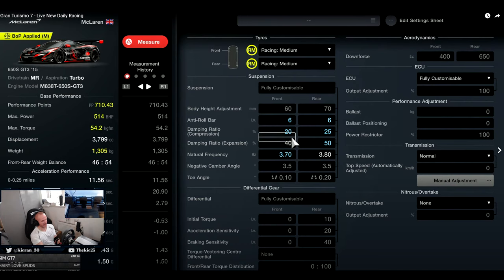We also did a setup for the McLaren live on stream. Roll bars you might want to go 6 and 7 to be a bit more aggressive. Damper compression is very similar to how we ran the GTR and Genesis. Damper expansion: 50 to the rear, 40 to the front - that's what I used for the manufacturer series and it worked very well. For natural frequency, I don't like to change it too much with the McLaren because if you go very low that car just doesn't respond well to it.